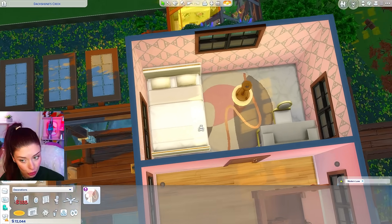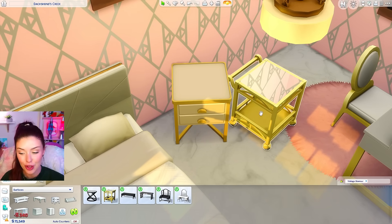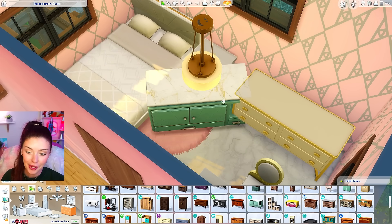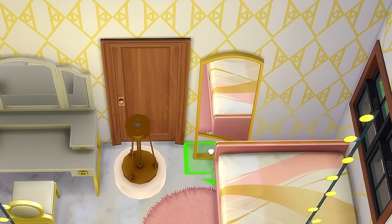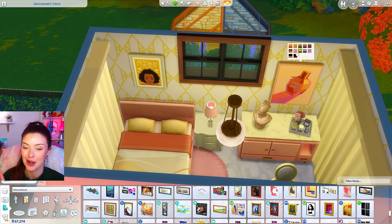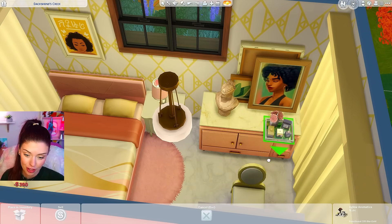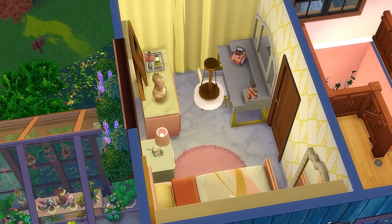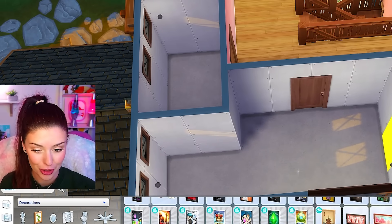Modern Lux has this circle rug which we can easily match with this one from High School Years. For the Modern Lux tables, Vintage Glamour has this one. I'm gonna go with High School Years for the dresser too. I'm using a Vintage Glamour lamp and Modern Lux has this mirror that goes against the wall so I think I'm going to use the one from Jungle Adventure. The Modern Lux pictures are just too good — we could maybe also use these pictures from Eco Lifestyle and put them against the wall, which matches our pastel theme downstairs. So maybe the parent living here is the pastel vampire. I think for the other bedrooms I'm gonna open them up because that one was a little smaller than I'd have liked.